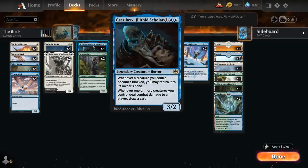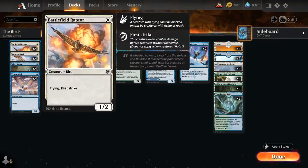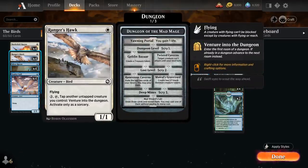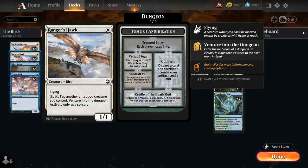whereas Graselax typically only lets us draw one extra card each turn. We're playing the full playset of Battlefield Raptor — a 1-mana 1/2 bird with Flying and First Strike. Both First Strike and Double Strike are great alongside Graselax, because upon dealing First Strike damage we draw a card, and then when dealing regular damage we potentially draw a second card. We also have the full playset of Ranger's Hawk, a 1/1 Flying Bird that can pay 3 mana and tap alongside another untapped creature to venture into the dungeon.